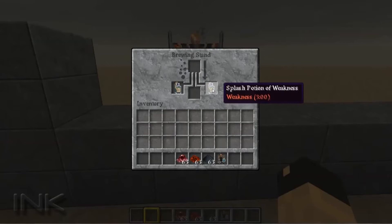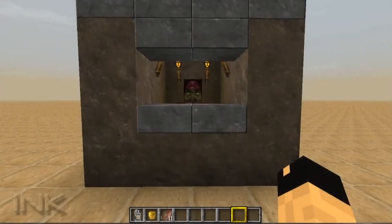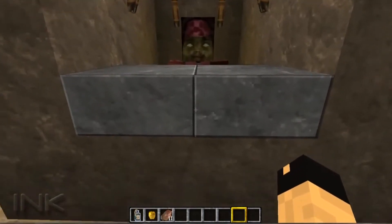Once you have that, you need to make a golden apple. It's not the enchanted golden apple with the gold blocks — it's simply an apple with gold nuggets surrounding it on the crafting bench, in case you were wondering.